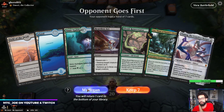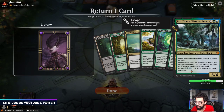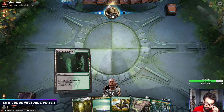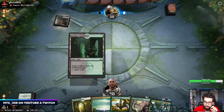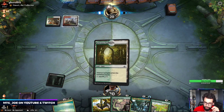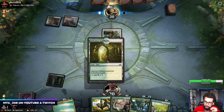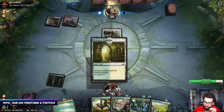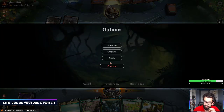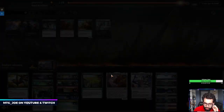The opponent goes first, they're on Amari — this hand's too slow. Okay, we'll keep this hand. This is likely Winota. Need to hit a land here, ideally untapped. Game 1, we don't really have the interaction needed, especially with something like Adanto Vanguard. Without hitting a land there, we're too far behind. We needed that land to come in.